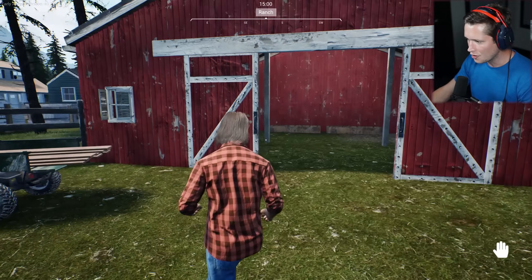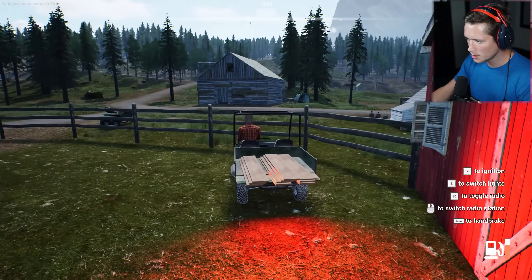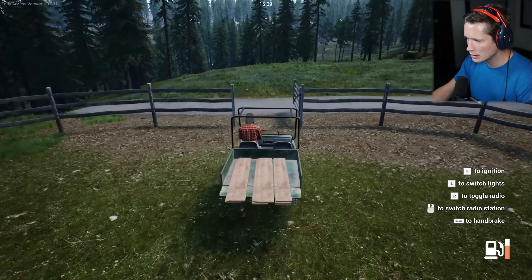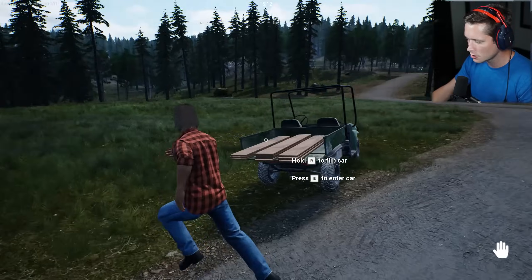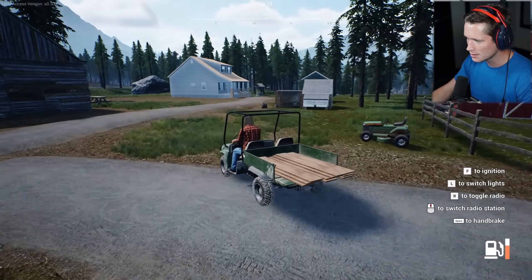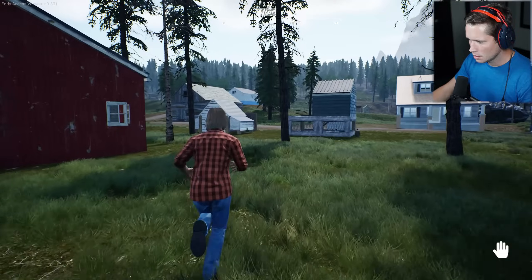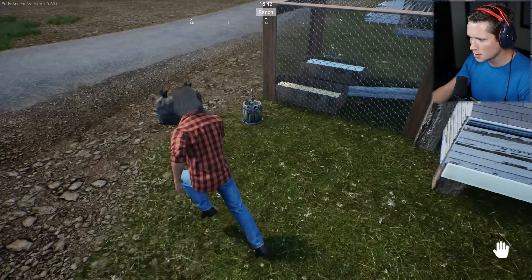We're going to have to go drop all this extra wood off and then go to the market, do some hunting, try to make a little bit more money. We need 600 for two pigs plus all the feed for them plus everything else. This is a bit of a grind. I usually take care of the chicken coops at night — I pick up all the eggs and droppings — just because we can't really do much of anything else.